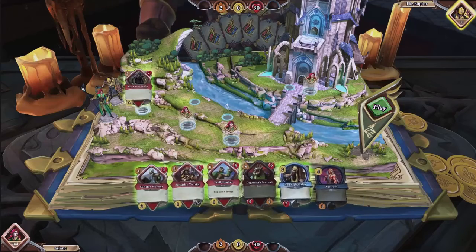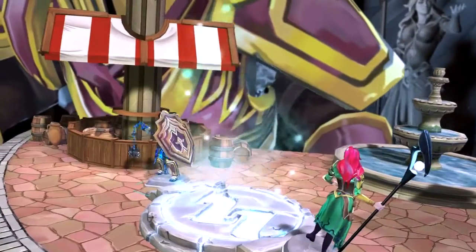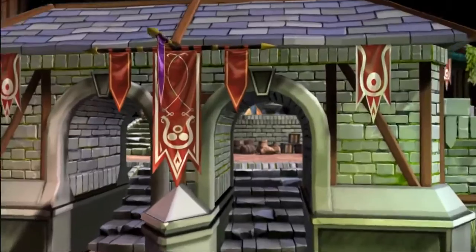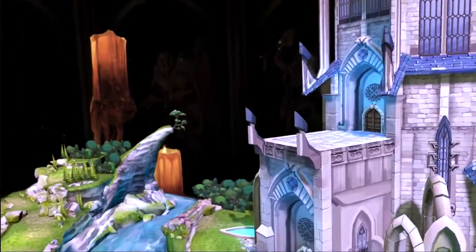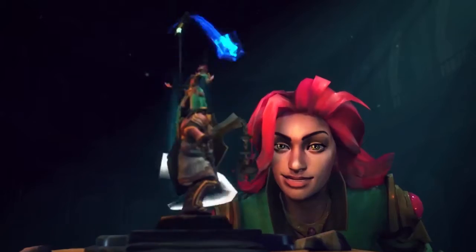Once you've planned your turn, the adventure begins. You and your rival will play through each of your four cards in turn. Each Chronicle game takes place over five turns, or chapters. Each one features iconic locations from the RuneScape universe. Should you survive the five chapters, all that remains is a final, epic duel — and there can only be one winner.